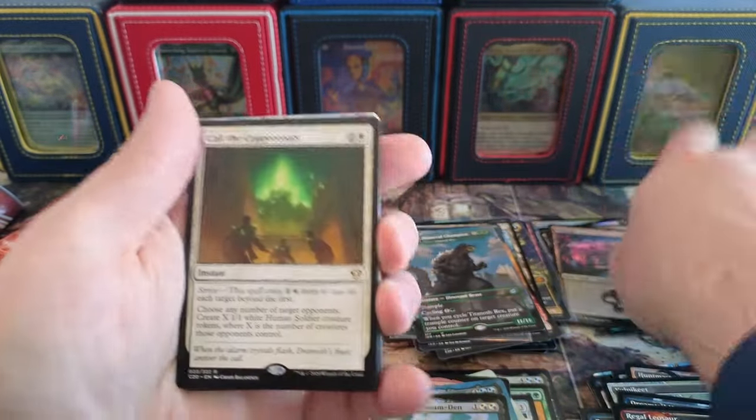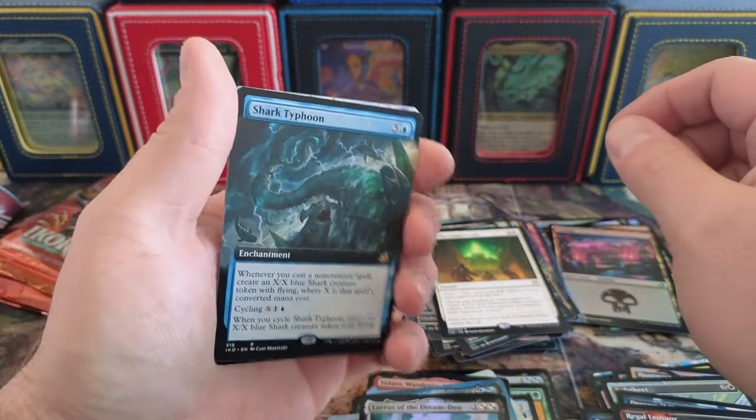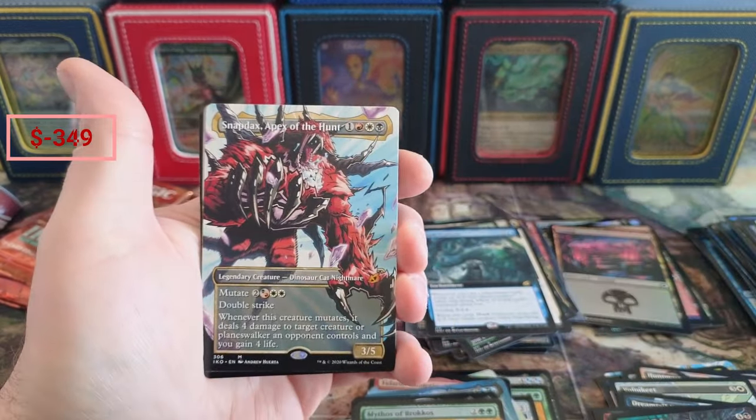We got the Swamp and some Call the Copper Coats, Shark Typhoon coming in — that's still something, I guarantee it. A little Cavern Whisper. Snow Cat, another Apex — Apex four. Baby Godzilla, there he is.